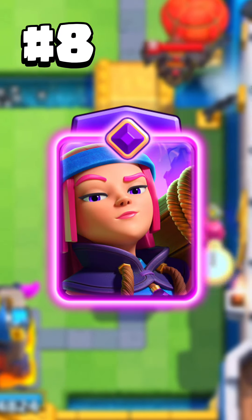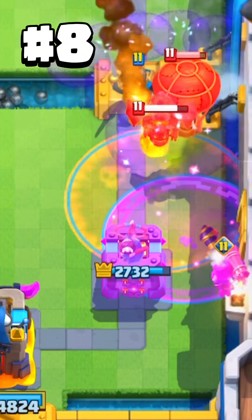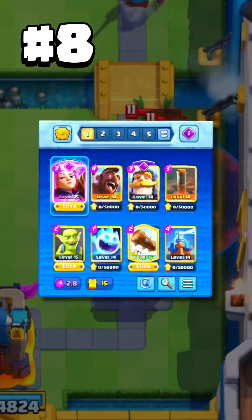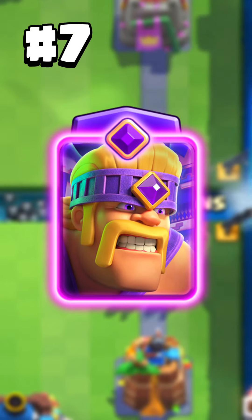The next evolution is the evolution firecracker. She was one of the best evolutions after her release, but now she gets easily countered, gets less value, and has no chance to dominate the meta. This is her best deck.